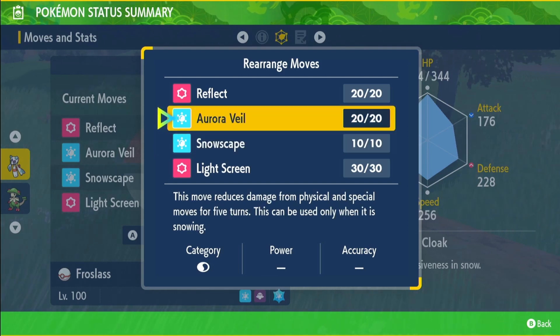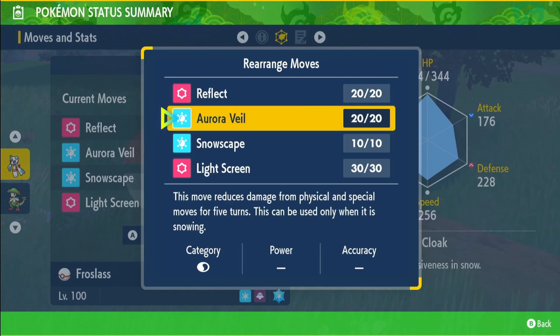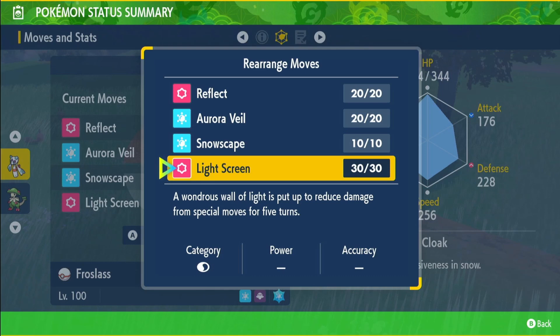We have Snowscape, which increases the Defense of Ice types by 50% for five turns. To combine with those two things, we have Aurora Veil, which reduces damage from physical and special moves for five turns. Then we have Reflect and Light Screen to increase our physical and special defense even more.